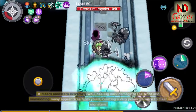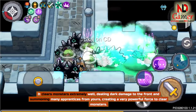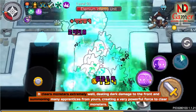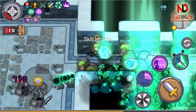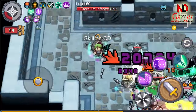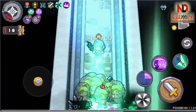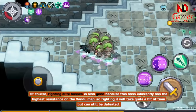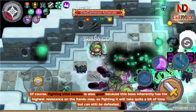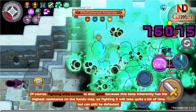Next, I'll try Inexorable End. It clears monsters extremely well, dealing dark damage to the front and summoning many apprentices, creating a very powerful force to clear monsters. Fighting elite bosses is also good, though this boss inherently has the highest resistance on the Zandu map, so it will take quite a bit of time but can still be defeated.